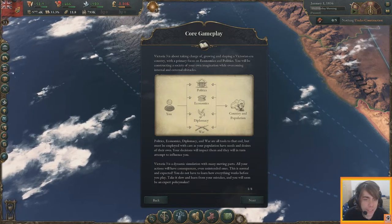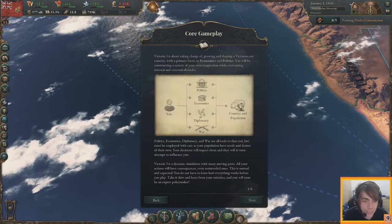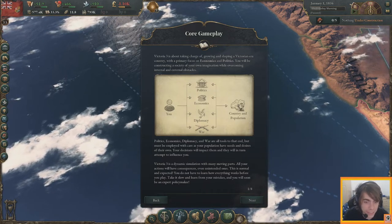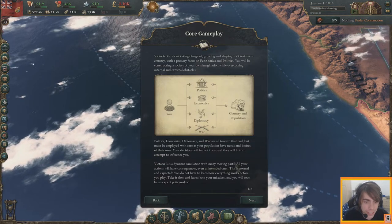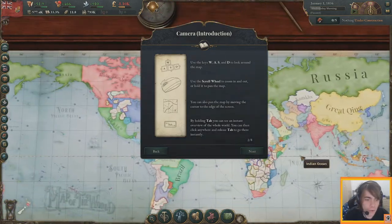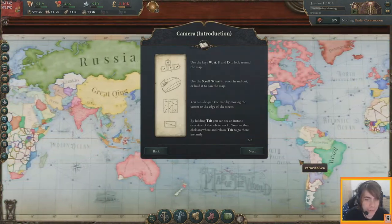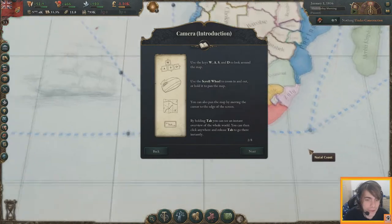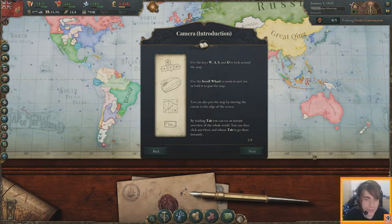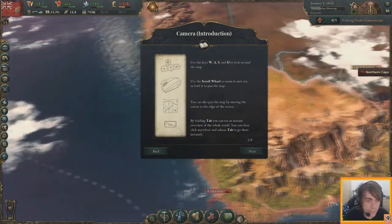The game focuses on economics and politics, but also has diplomacy and war as tools — all must be employed with care, as pops have needs and desires of their own in a dynamic simulation. Interesting map feature: if you scroll out enough it becomes a political map, but if you scroll in it becomes a physical map.